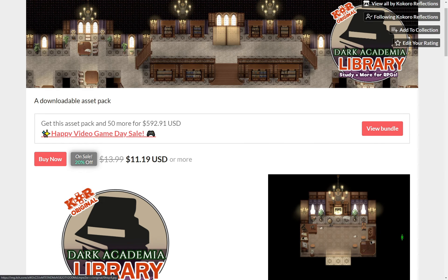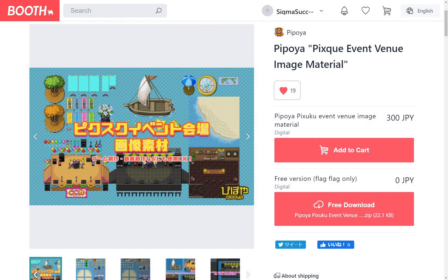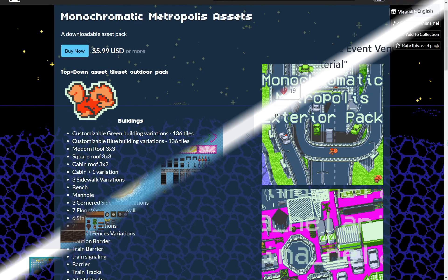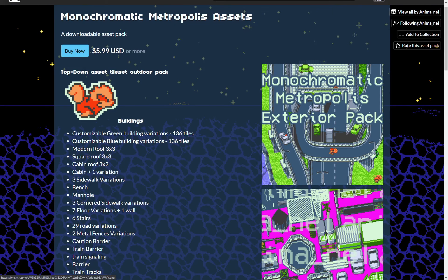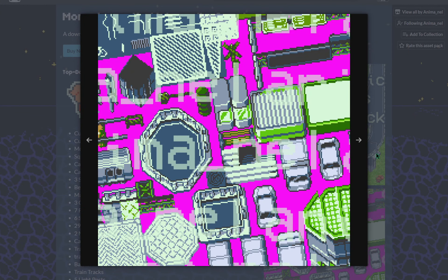Dark academia library tilesets by Coco Reflections. A tileset for an event venue by Pipoya. And lastly, a tileset pack of a monochromatic metropolis exterior by Anima Nell.